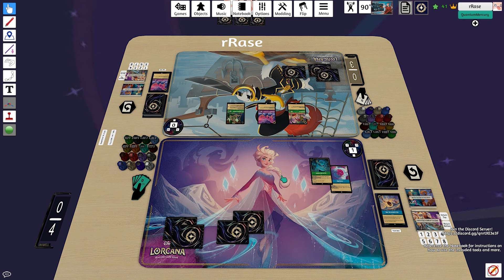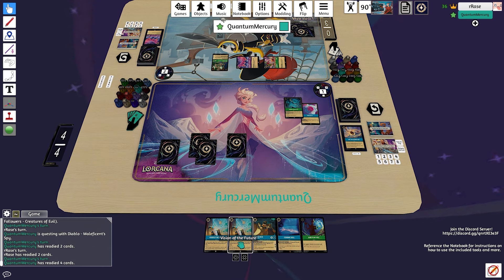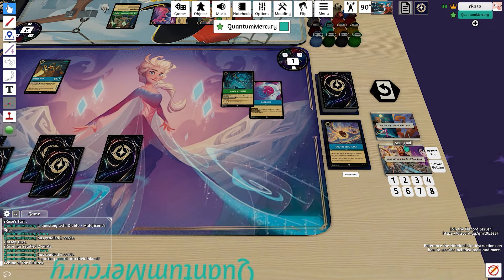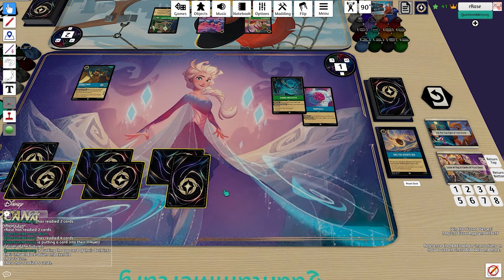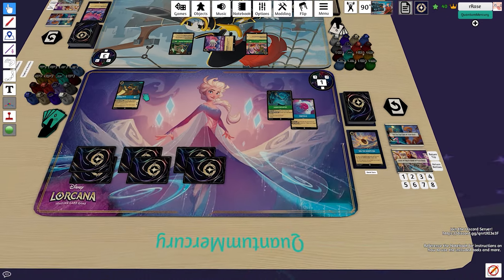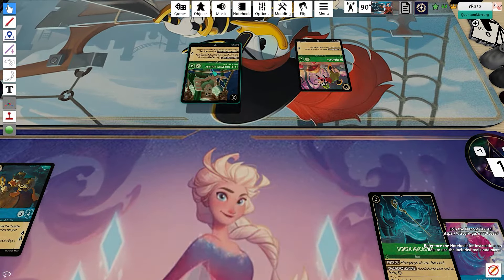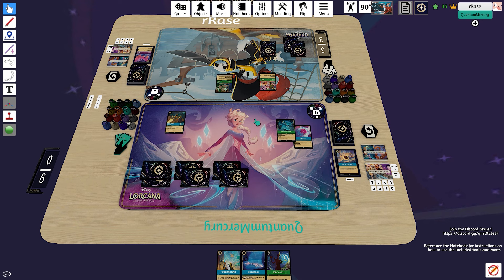The opponent is putting down some threats — they drop the Lyle, then double quest with the Chernabong and Clarabelle, so we're definitely facing down some aggro pressure. We're on the fifth ink and we play Donald to ramp to seven. I do make a little miscalculation here because I get confused. I used all my ink to play Donald and we're on six ink now, which means we'll be able to cast Bend to My Will as the opponent gets to four ink. Donald is still a really underrepresented and underutilized card — quest for two, decent stats, plays well on the five curve, allows you to ramp. It's just an overall solid card.